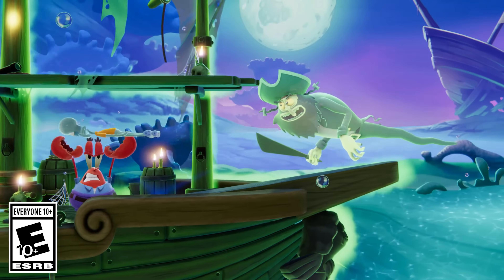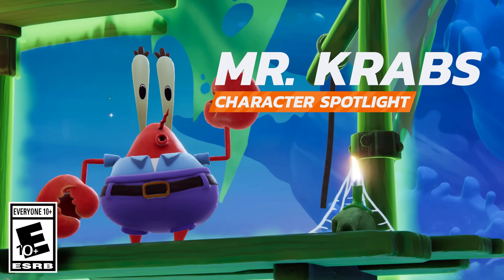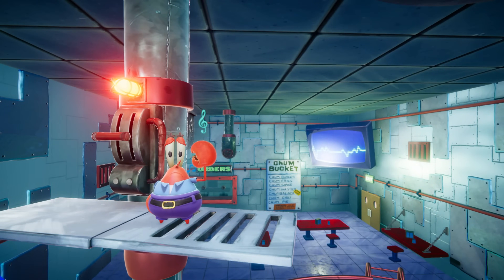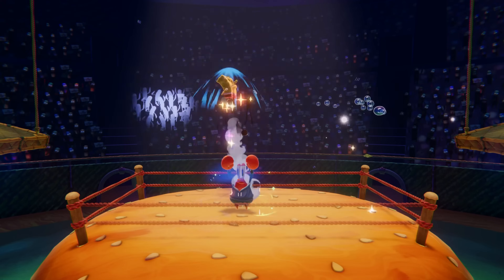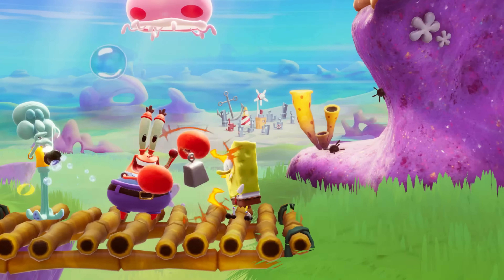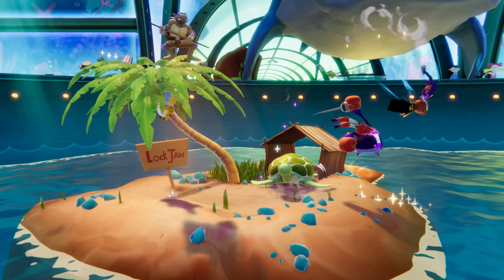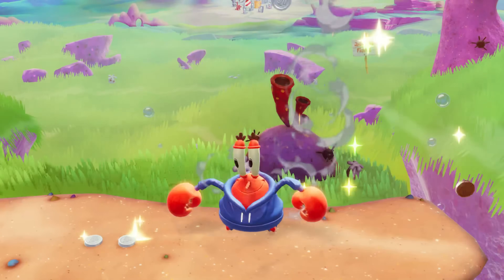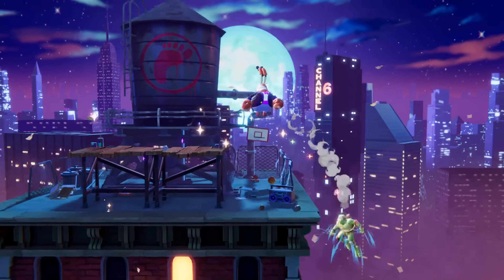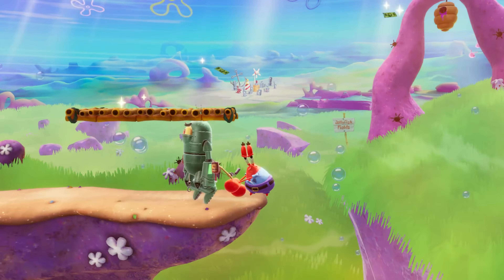Are you ready? Because Eugene Harold Armor-abs Krabs is here to beat his competition and collect the prize. Ahoy there, that's right — Mr. Krabs joins the likes of his crusty crew right here in Nickelodeon All-Star Brawl 2. His background in the Navy, entrepreneurial spirit, and big meaty claws have him coming equipped with all the necessary assets to go toe-to-toe with even the fiercest of foes and most envious of rivals.